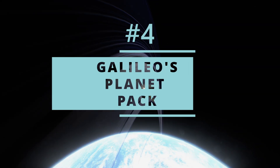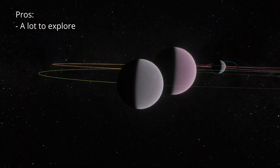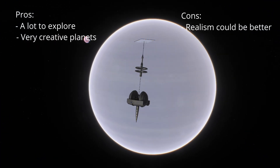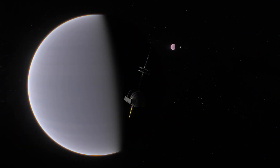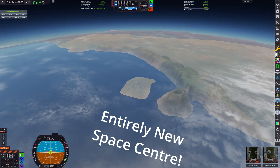In fourth place we have Galileo's Planet Pack. This mod on the flip side offers unfiltered fun and exploration. It trades realism for creativity, by dropping you into a brand new fictional star system with exotic planets and a fresh home world which substitutes Kerbin and the entire stock system you're used to.